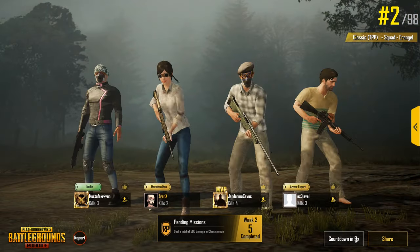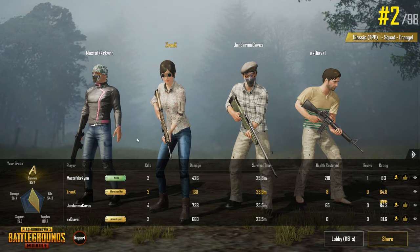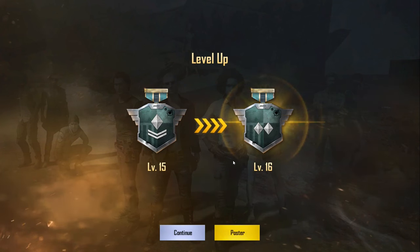PUBG Mobile runs really well. You can use an emulator to play on PC, play on iPhone, or Android. You can also visit Quest Mode — the link will be in the description — where you can download the app and complete in-game quests. A mystery airdrop was found after the match and I leveled up.